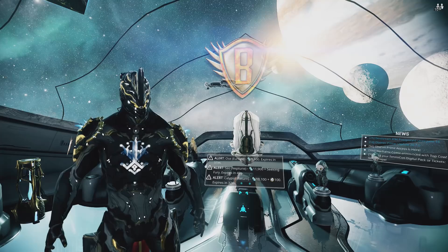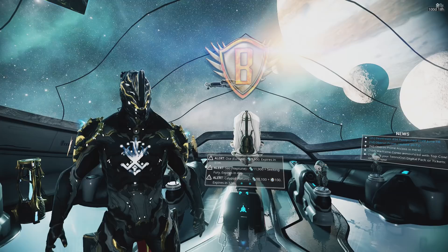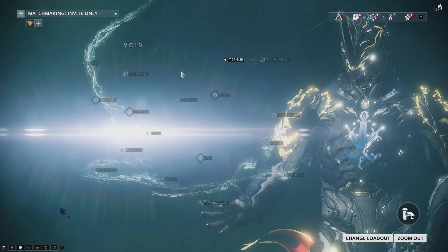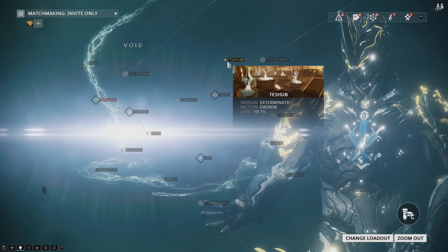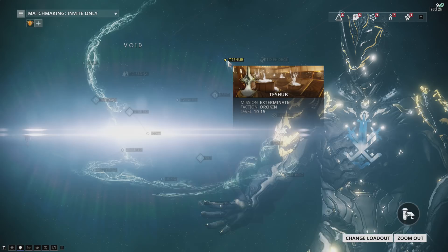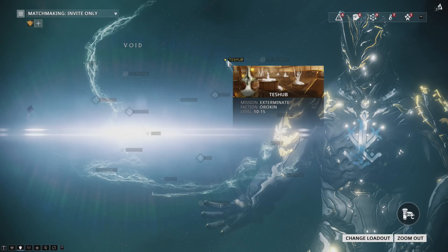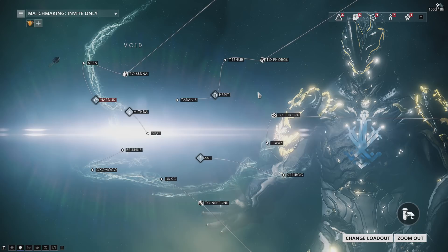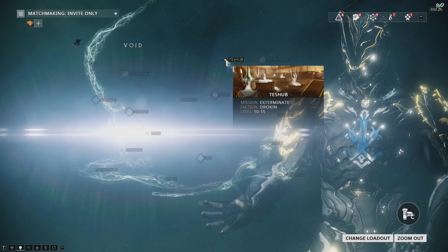Void containers contain many many good mods, and you first get access to the void from Phobos, which is fairly early on, with Teshub, Hepit, and Tyrannis. This is a syndicate mission so it's a higher level one, but this branch is generally level 10 to 15. There's a hidden thing about void containers: the mods within them are level-restricted. At this first branch, the only rare important mods you'll have access to are Flow, Continuity, and Vital Sense. You won't get staples like Streamline, Stretch, and others from this branch, so there's potential to wait until later.